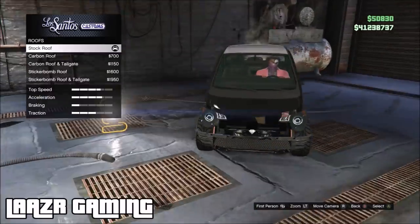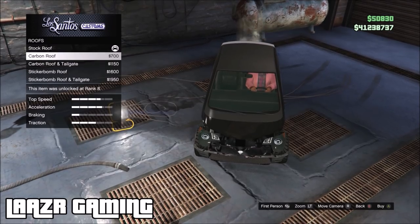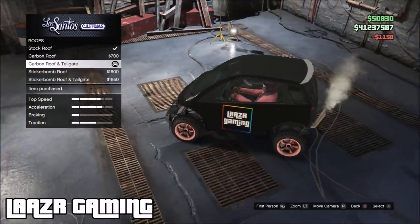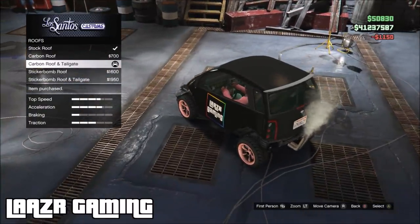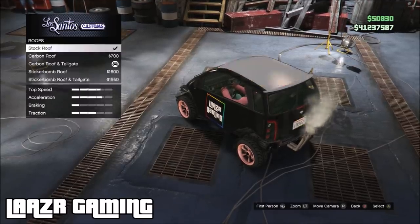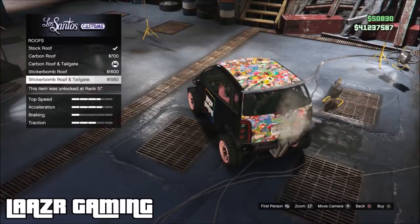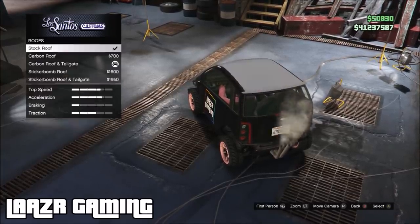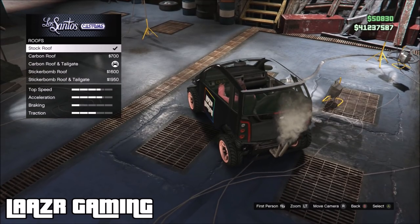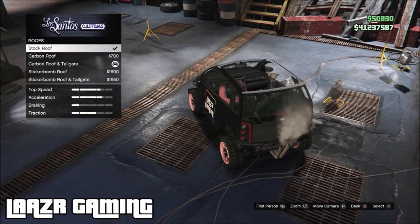Now for the final part — making the roof invisible, which also makes the boot or trunk invisible, so it's a two-in-one. Go down to Roofs, apply the Carbon Roof and Tailgate, then go straight back up to Stock and scroll between Stock and the Sticker Bomb Roof and Tailgate. This may take a little while to get used to, but you'll get the hang of it. After a few tries you'll clearly see it turn invisible — once it does, select it. A bit of persistence will pay off.